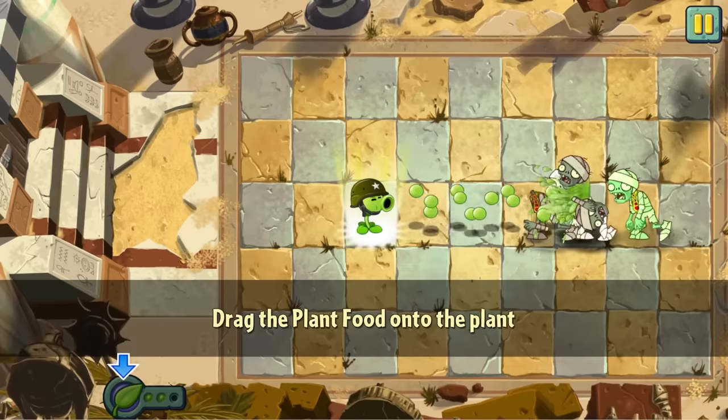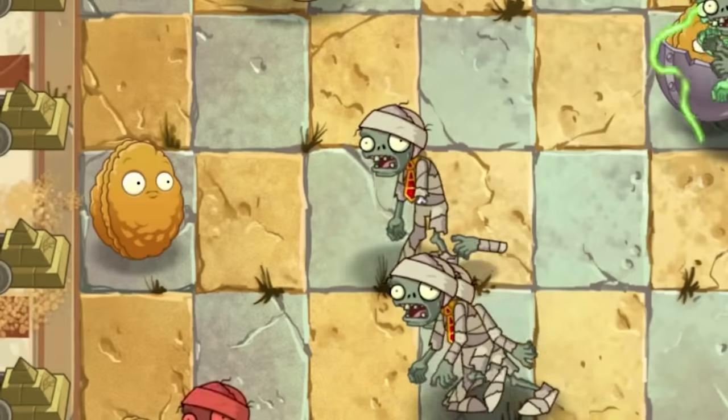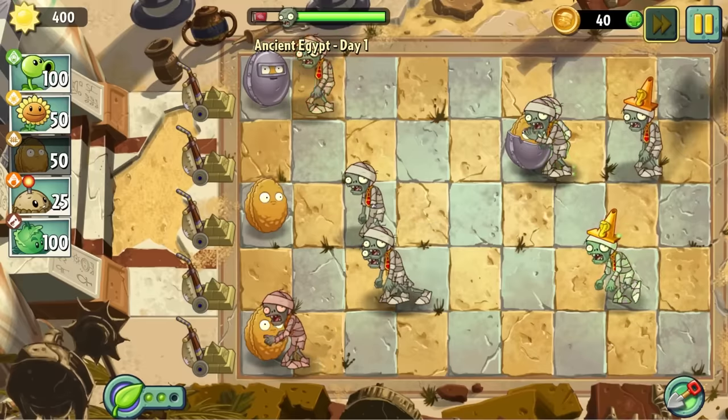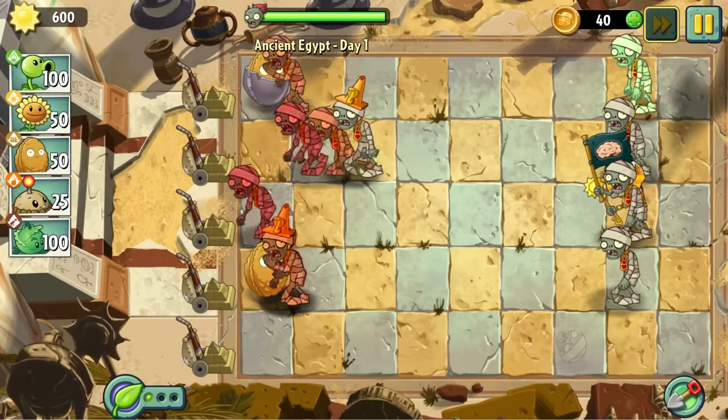Day one is a plant food tutorial, so we start off with a peashooter, which in retrospect I could have just shoveled up, but it gets eaten anyway so it doesn't really matter. Now we just lay back and walnut stall until I notice the mowers respawn. That's really lame, but I suppose this is another tutorial, so whatever.